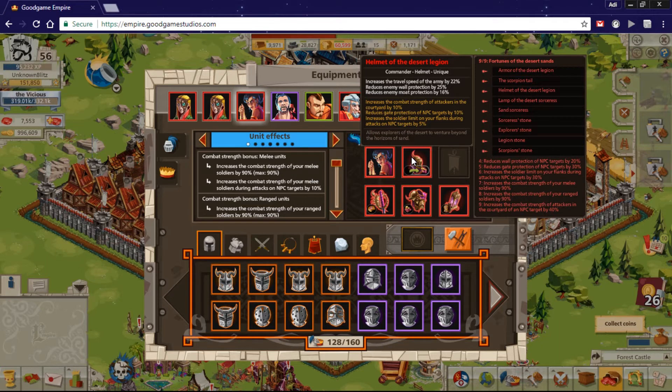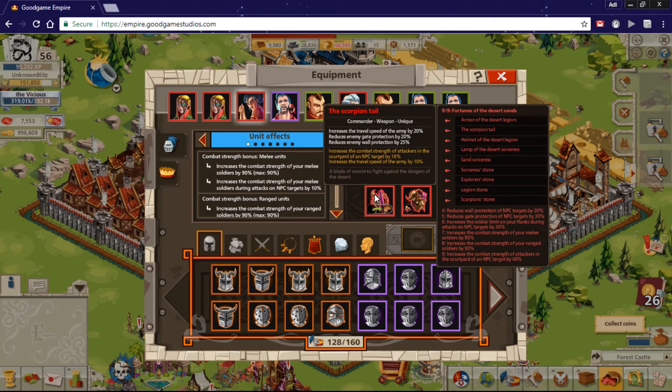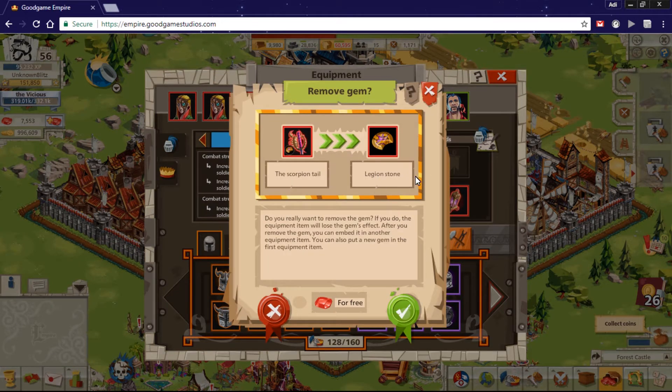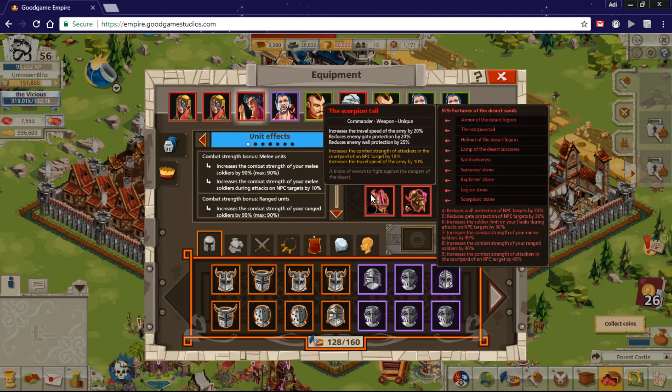The weapon here, the Scorpion Tail, also provides travel, gate, and wall bonuses. The gem attached is the Legion Stone, which gives you more courtyard bonus and travel speed, and also more courtyard bonus specifically for NPC targets.